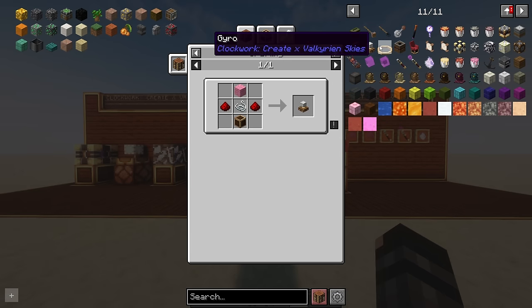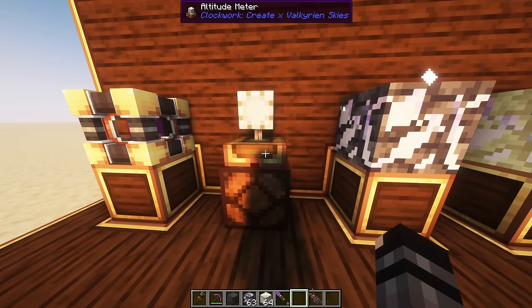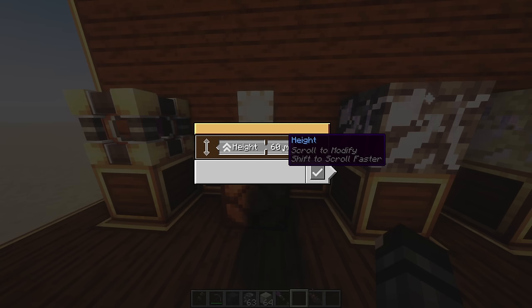They also have a recipe for the new altitude meter and the new gyro. So let's have a look at the items. The physics infuser — the only thing that has changed is the texture. Here's the new altitude meter: if I right-click on it I get this UI, and basically it means I select the height where I want it to send out a redstone signal.